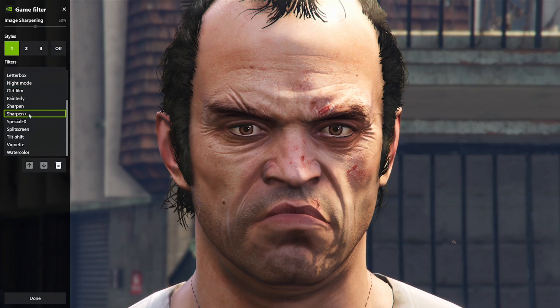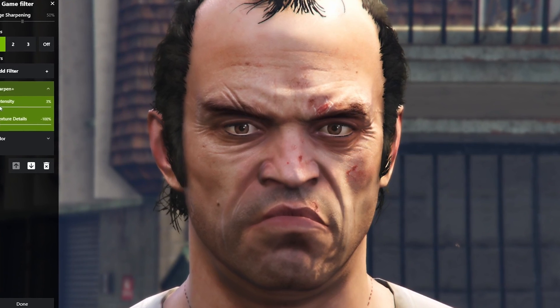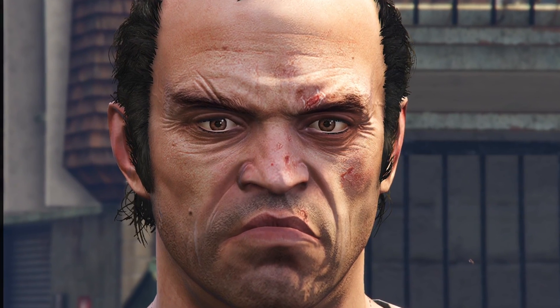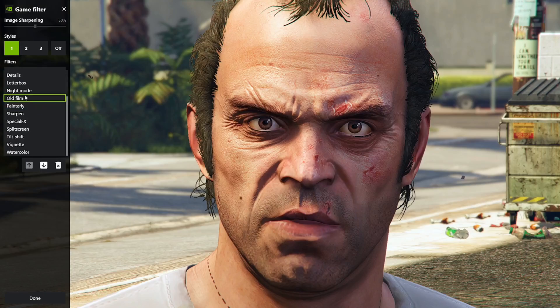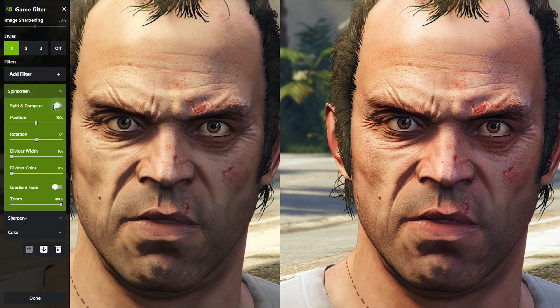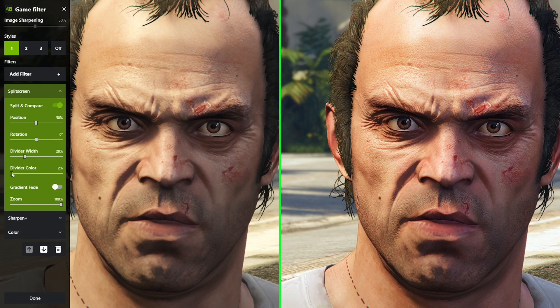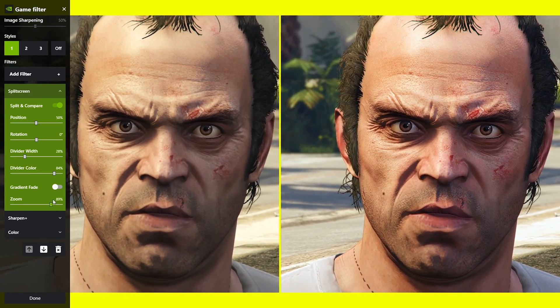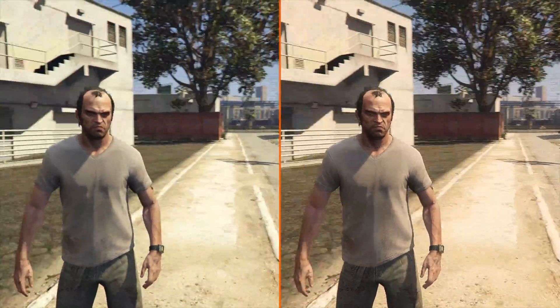This is one of my favorites right here: Sharpen Plus. This is without any sharpening, and this is how good you can get with the sharpening intensity and the texture details on Trevor's face. You can also do a split screen, like a before and after shot, and change the divider color. Radiant fade, zoom — before and after. And remember, this is still real-time.